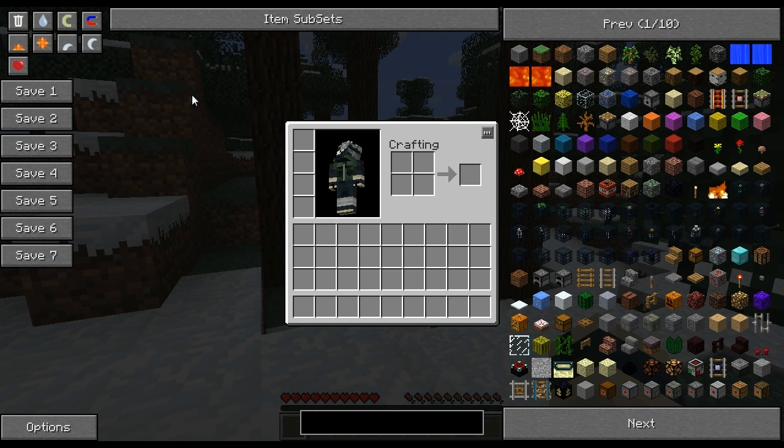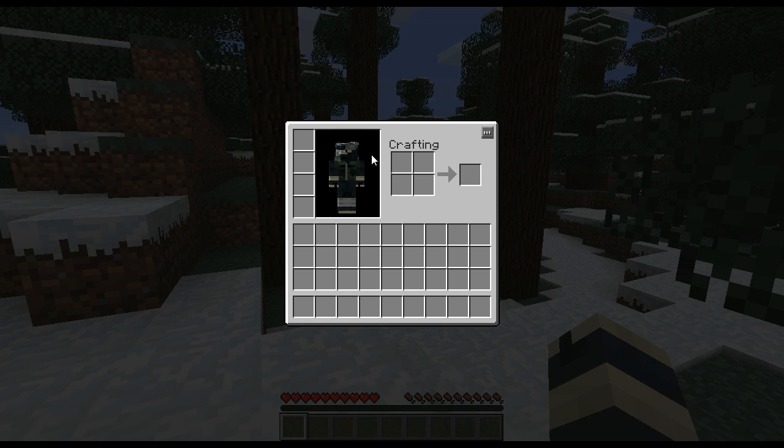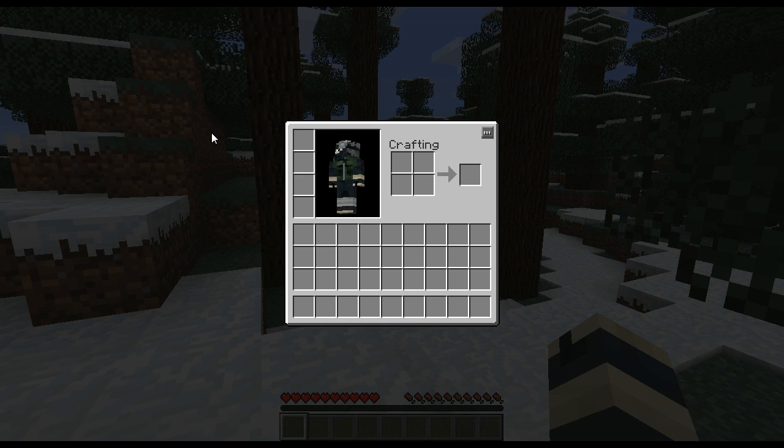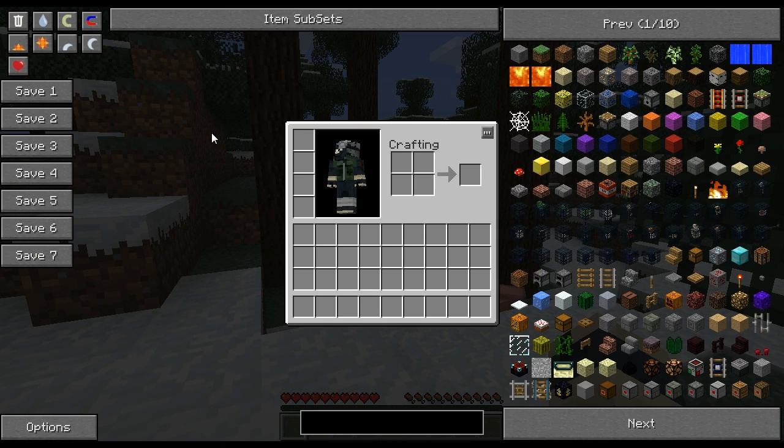The first thing we're going to look at is the top left of the screen. Keep in mind this should be the screen you will see when you first turn NEI on. If NEI is off, simply press O on your keyboard to bring up the interface. Likewise, press O again to turn it back off. Ensure that this is on.